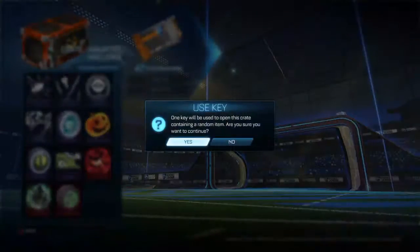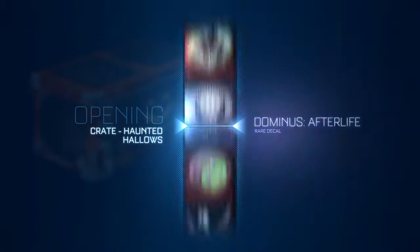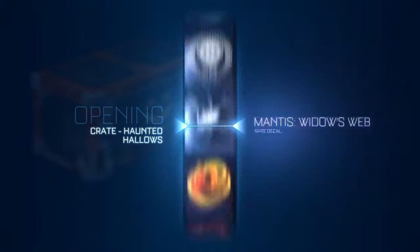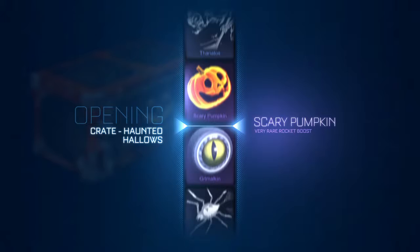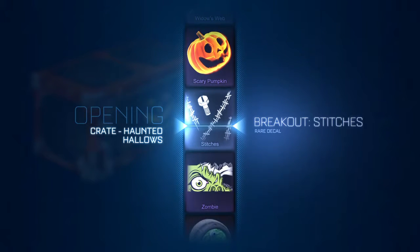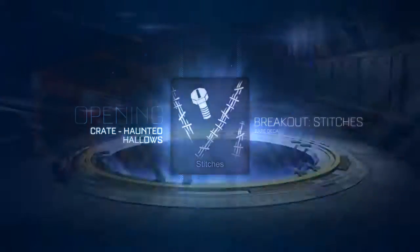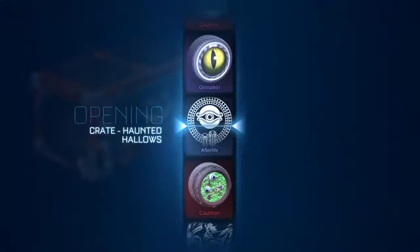Alright, the thing y'all been waiting for. This is my most favorite crate because I've gotten good things out of it — Titanium White Cauldrons, Revenants, five Reapers, and five Vampire Bats Stitches. And then all you see is the eye at the bottom. I'm looking for you. I'm not gonna wait, I'm not gonna hesitate.